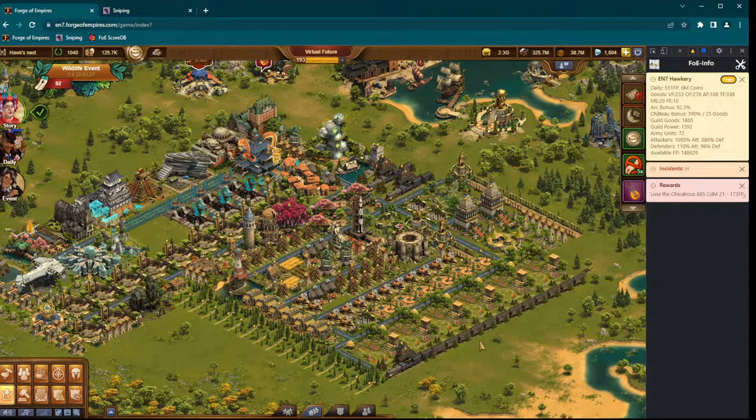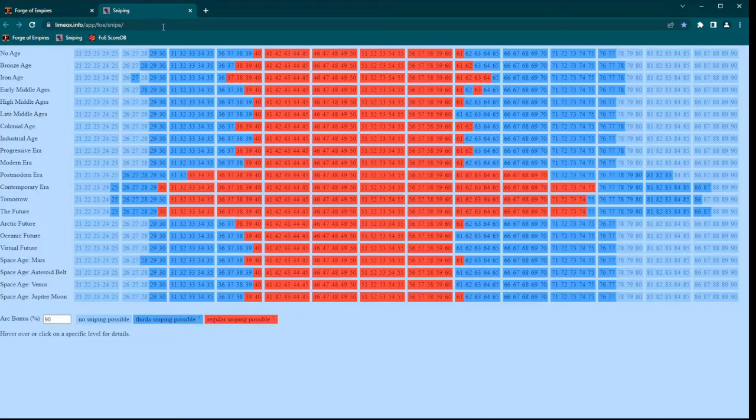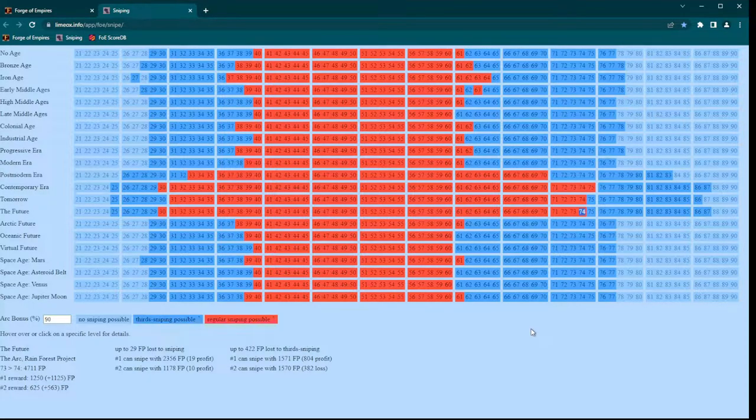What we are aiming for are players leveling up their arc in the range of level 35 to 70. Because when you have an arc level 80, these levels are solo snipable with decent profit. As you can see on this website, we can actually snipe an arc from level 30 to 74. But the profit in these first and last few levels will be less — it is still profit, so if you have the FP to do so, just go nuts.